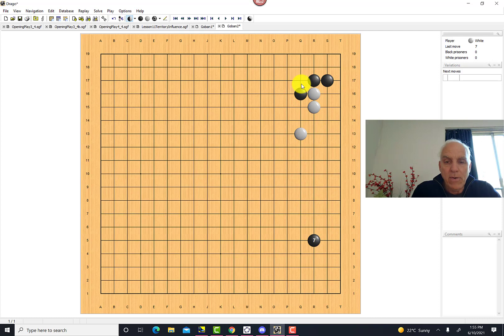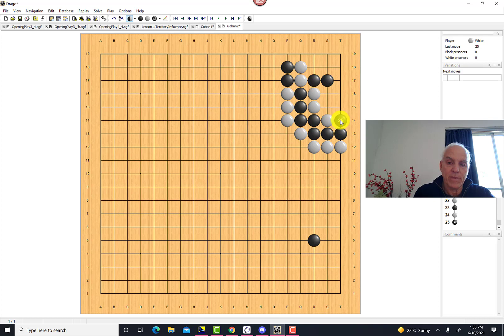Now this cut is a little different, because when black plays the same response as before, this stone is in a different position, so the result is different. In fact, white can capture the stone — there's a ladder involved, but not from this side; from this side. There are actually two ladders — it's a bit symmetrical. There's a ladder in this direction and also in the other direction. Taking the shorter ladder: that's atari, atari, atari, atari — and then it's finished.